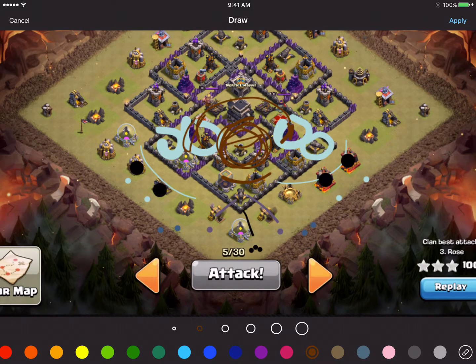We're going to send our valks — just drop them right over in here. They're going to head straight in here. We're going to drop our king somewhere over in here as well. The queen's going to go somewhere over in here, and they're all going to head this way too. We're going to rage right around in here, and then we're going to heal right around in here.